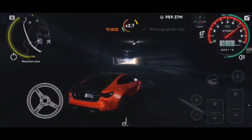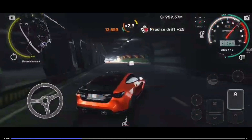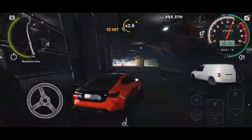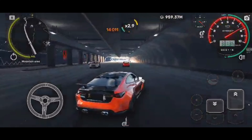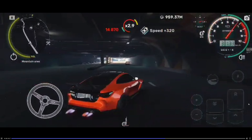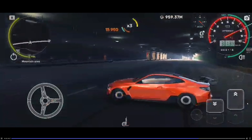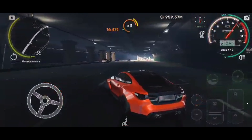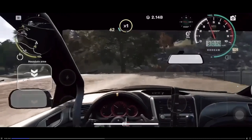Here we go with the premium car of the game — the M4 G82 going sideways through the tunnel, swerving left to right with some Arab drifting. Looking good though. This is a smooth video. He also did a cool 360 and got control — nice one.